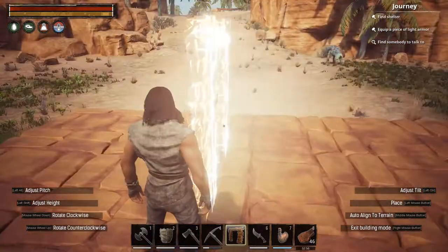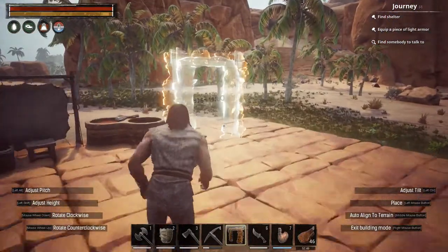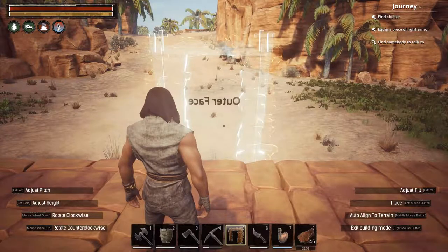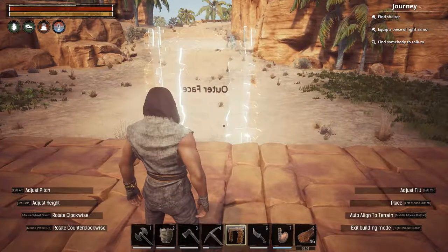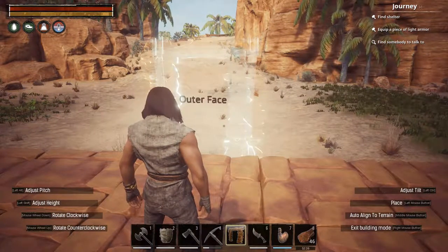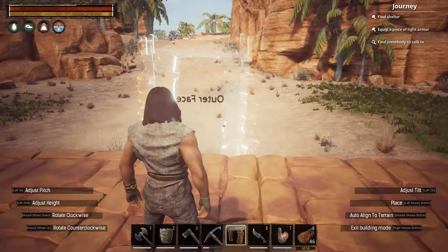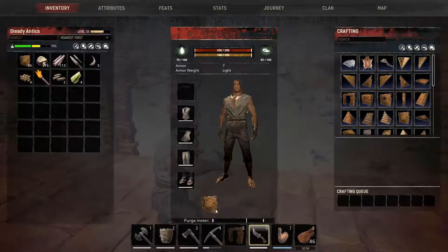Building-wise, I'm making a five by five. I always build in odd numbers because it makes putting roofs on easier — building in evens is what is known as evil, so we don't do that. It's nice that the game shows you which way the outer face is. If you scroll with the mouse wheel it'll switch the direction, so make sure it's facing the right way, then left click to place.